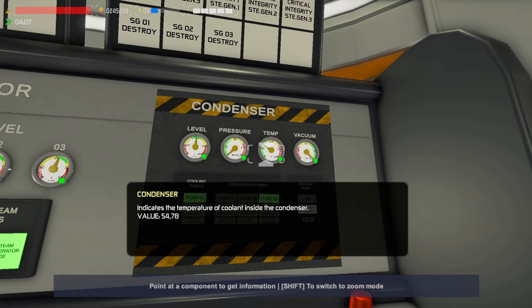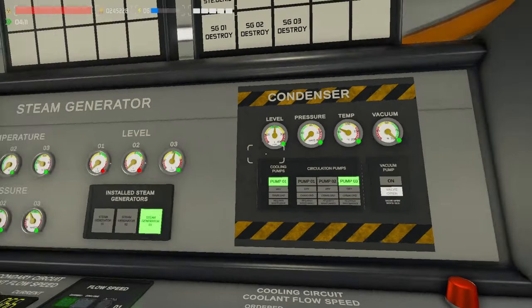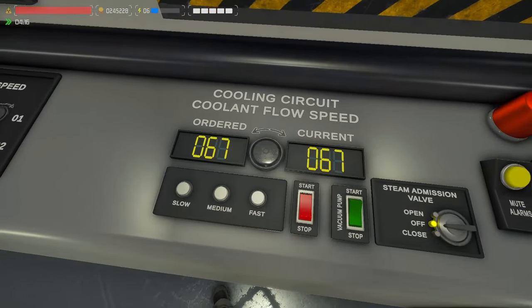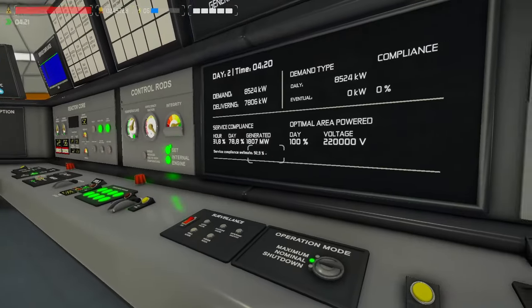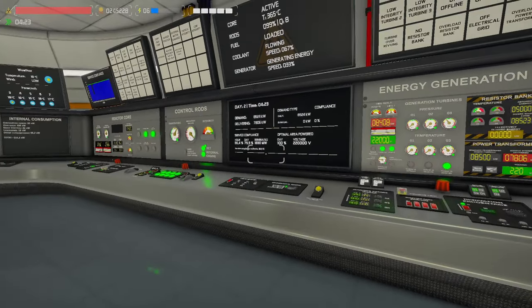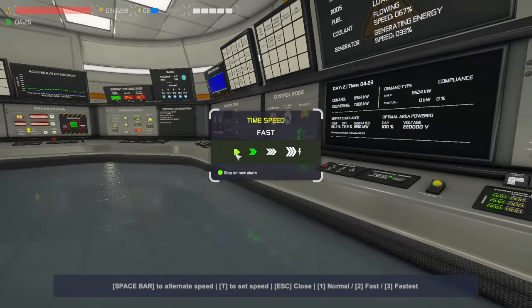Because we're producing more heat, it needs to be thrown out to the atmosphere — as you can see it's climbing. I'll just make it one or two percent. As you can see we have more power, and demand is still okay this hour, which is very good news. Let's go back to normal speed and explore the plant.